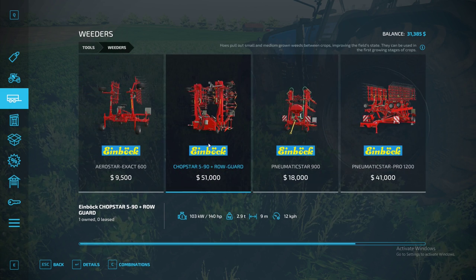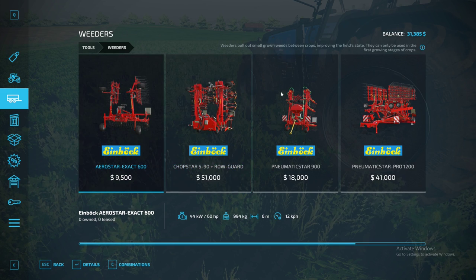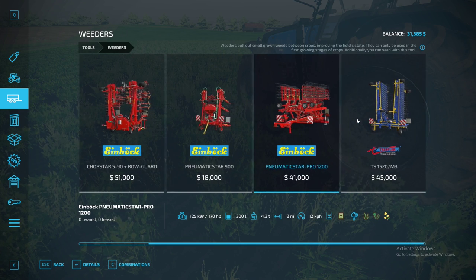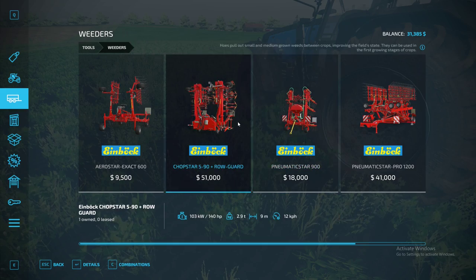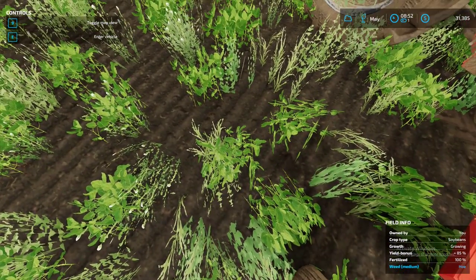It's the $51,000 one, the most expensive. You can see the top says it can pull out small and medium grown weeds. Everything else can only take out small weeds. So if you have medium weeds and you use those, it'll just rip the tops off, but then the weeds will regrow and stay.